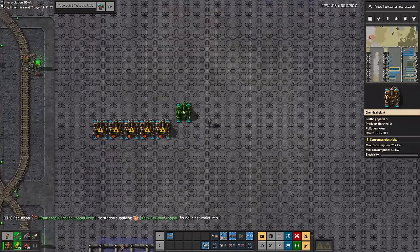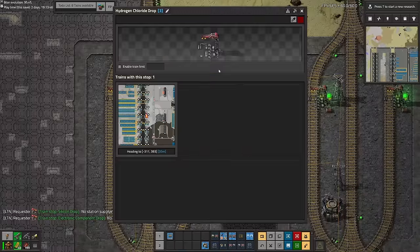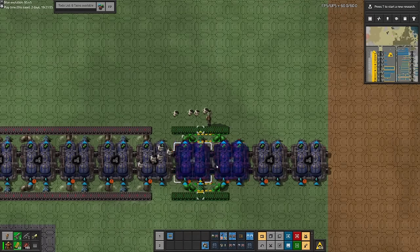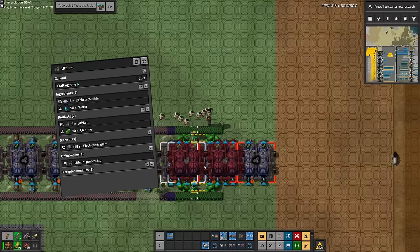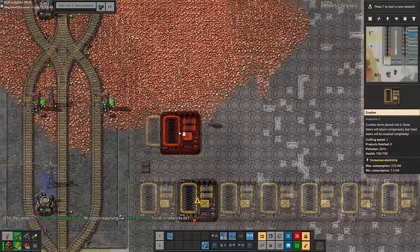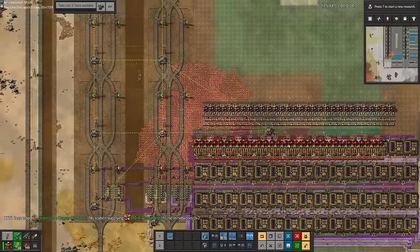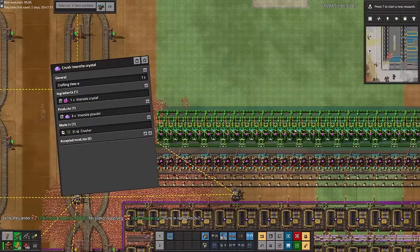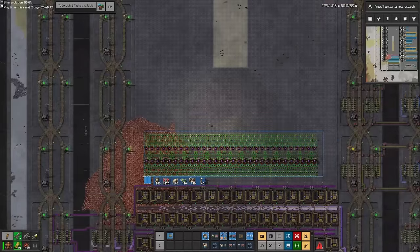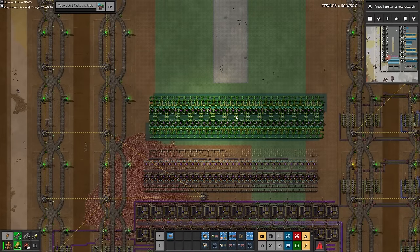With that sorted I moved on to making lithium chloride. This used a whole bunch of the hydrogen chloride I'd made previously as well as a lot of sand so I had to add another sand block. We also converted some excess lithium chloride into lithium in the same train block — we really didn't need much of this so it was basically just to save space. That was all of the mineral water being consumed, so next up was imersite.